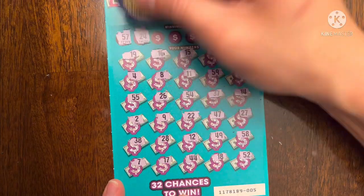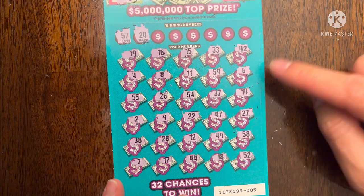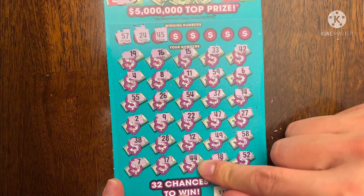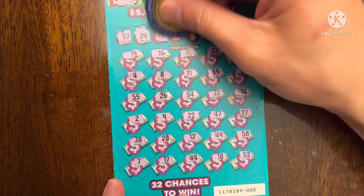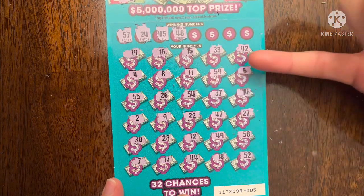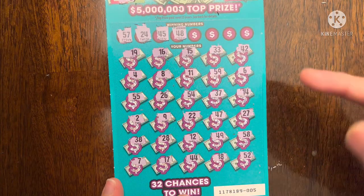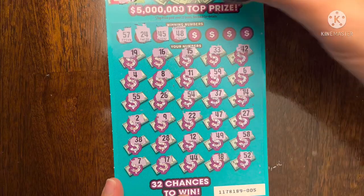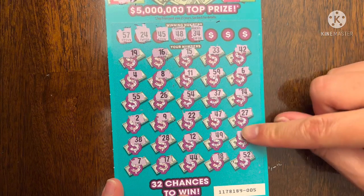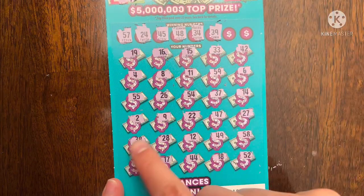No surprise — 24, I thought it was going to be a 2. Next number: 45, got a one-off down here. I'm actually surprised this ticket goes all the way up into the 50s. We do have a 58 but not 57. Then 48 — no go, we have a sandwich one-off there. Then 34 — one off there. Next: 39 — dang it, one off there too.